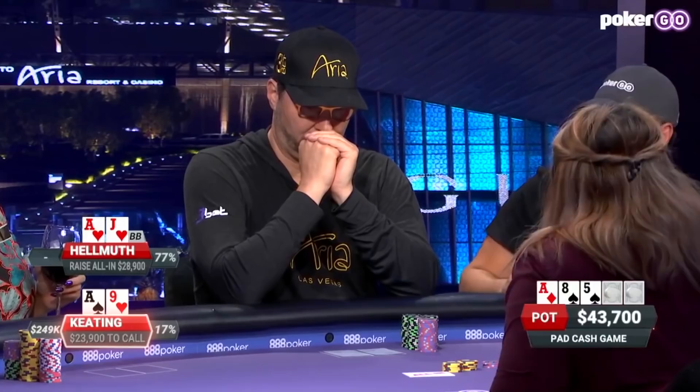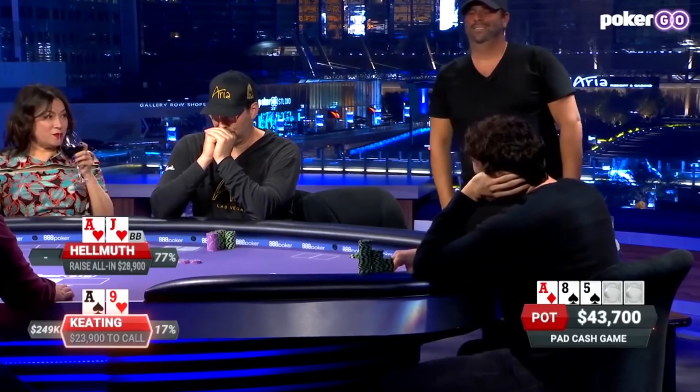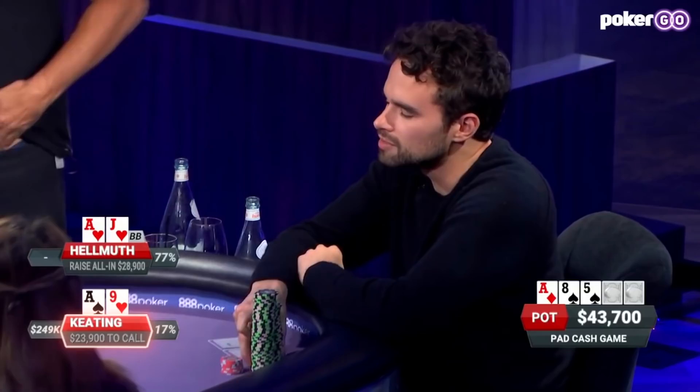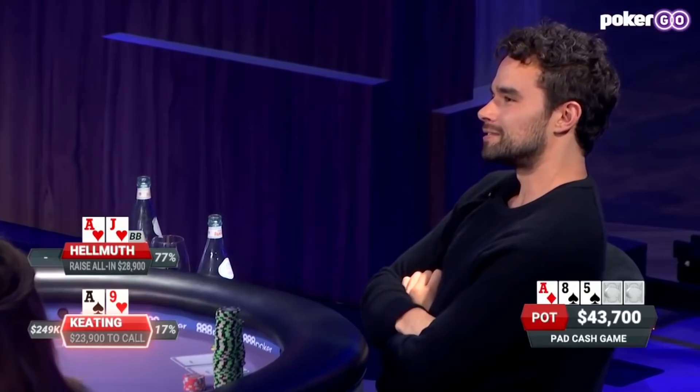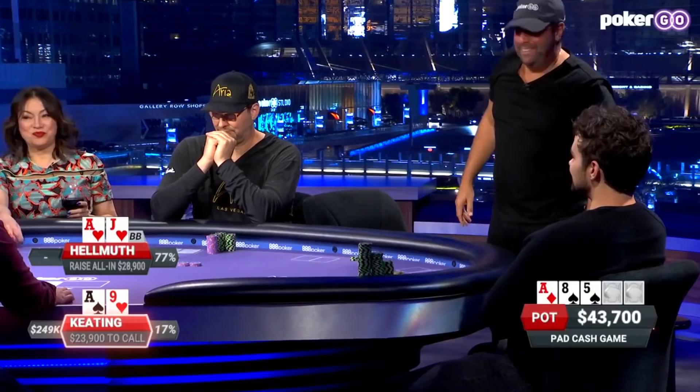Keating: 'We've got one more hand after this? Didn't you re-raise pre-flop? How could my hand ever be good? I'm just hoping you have king-queen or king-jack of spades, but you don't even re-raise with king-queen or king of spades. So I'm just wishing in one hand and throwing it away, huh? Is this why you're the greatest? Get a jackaloon like me to put the $30,000 in drawing dead.'